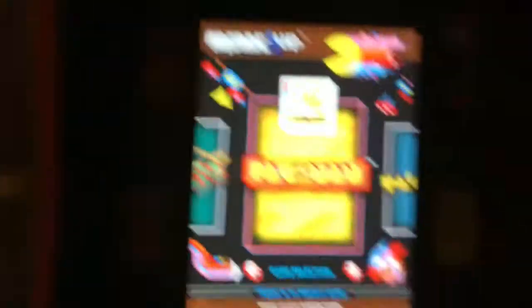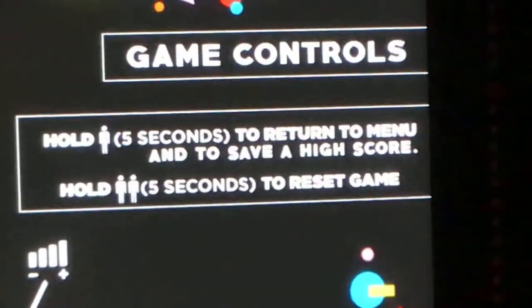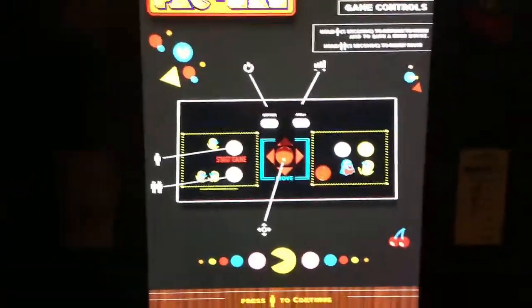At first I didn't know, but when you actually play the game, what I've learned is you hold the one player button for five seconds to return to menu and to save a high score. I kept turning it on and off this entire time.